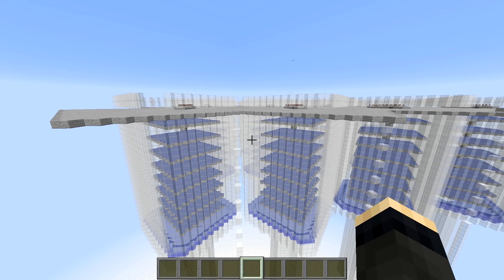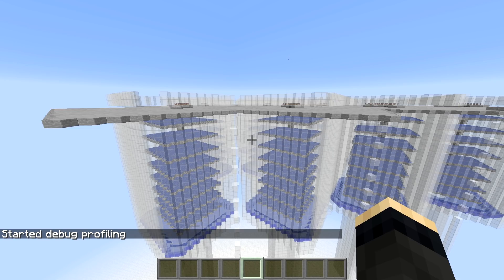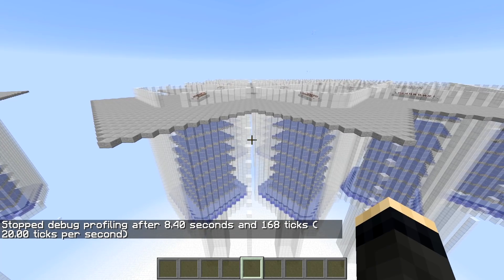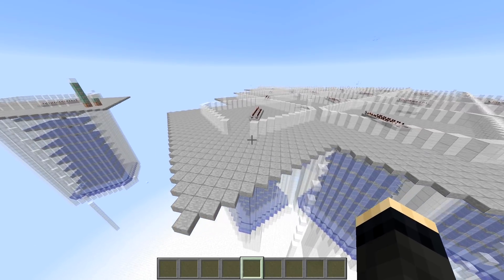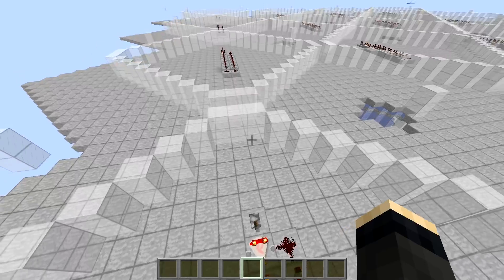But there are still ways we can measure it, using the built-in vanilla profiler, which we can trigger using the debug start command and then after some time type debug stop. As you can see, we are here perfectly running at 20 ticks per second. We don't know our sub-tick performance, but that's not a problem — if we were running below 20 TPS, I could tell you straight away. So let's turn on the farms and see what's happening.